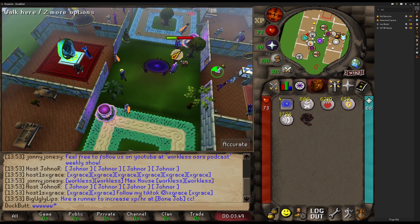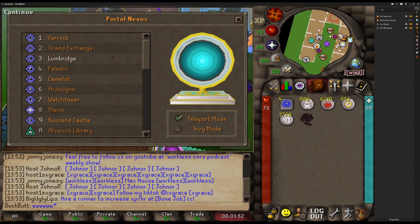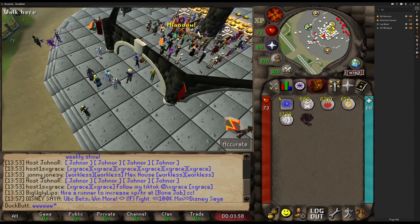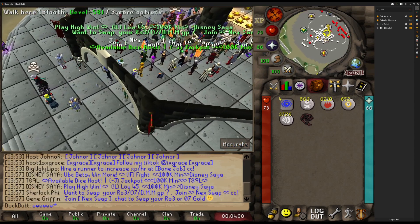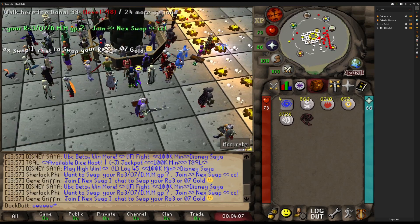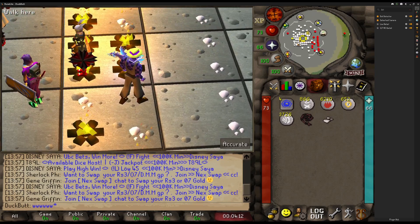Let's go check out the Grand Exchange. If you're in the dark and wondering what this is, the HD client just came out today, Monday September 13th. It has all new animations, or all updated animations, and HD graphics.